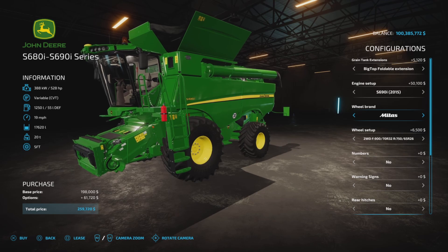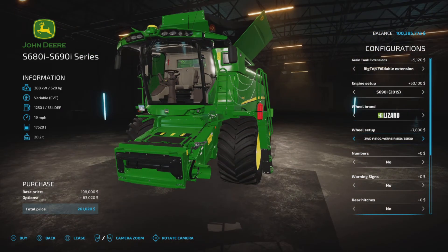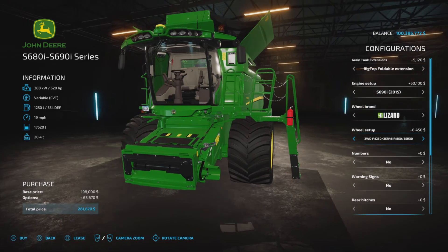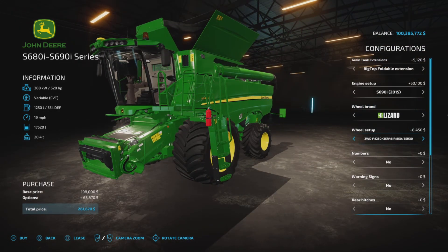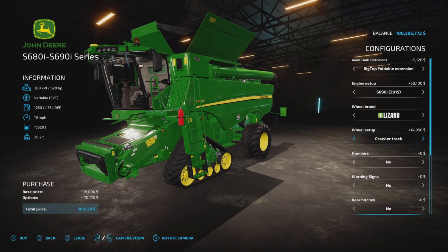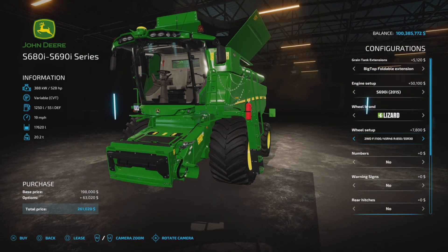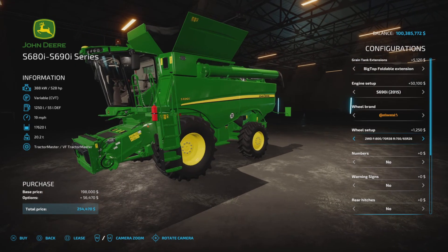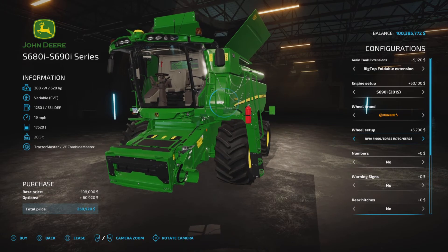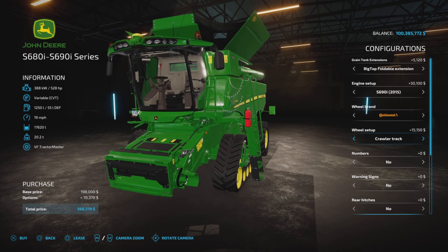Wheel brands: Lizard, Continental, Michelin, Midas, and Lizard. We have the standard wheels at $7,800 — yes, that's the minimum charge. We can go with wider front wheels with rear assist, or wider front wheels, two-wheel drive or rear-wheel drive. At least it charges the same for that. $8,400, and the crawler track at $14,000, but the minimum you must pay is $7,800 for the Lizard.